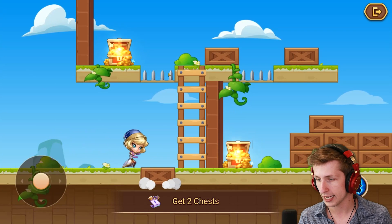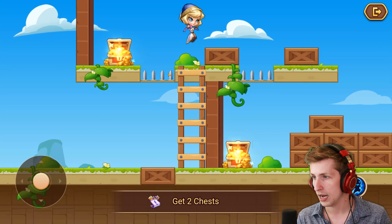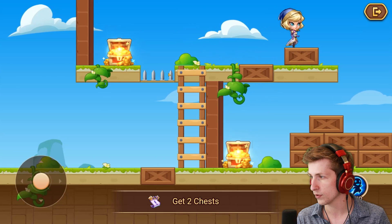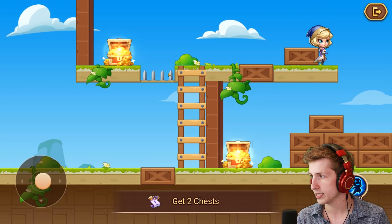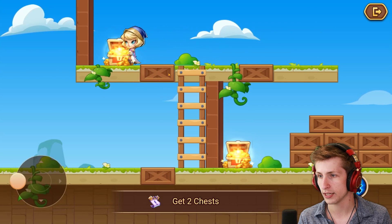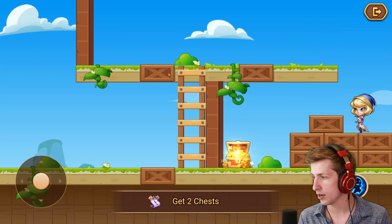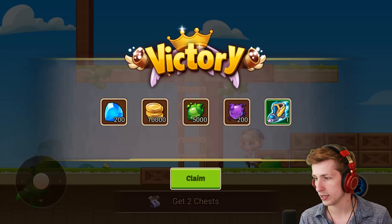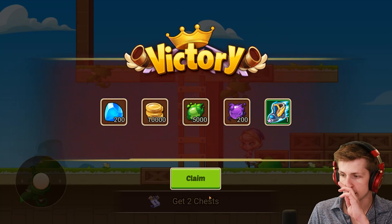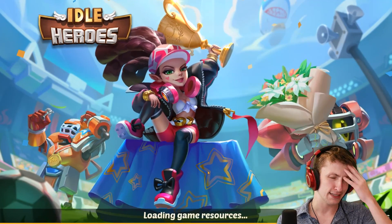Alright, we've got to get two chests. I don't think I can jump over that so I'm just gonna run this way. Do I jump over this and then run down this way? Oh my gosh, it's lagging. Don't lag — it's an emulator. There we go, thank you for that money. I guess this just drops down and I can get that. We got two treasure chests! Victory is ours. We got some gems, some coins, and a pair of shoes — what more could you want, right?